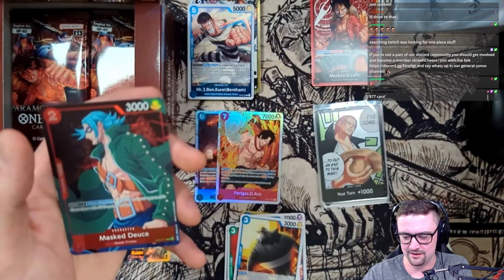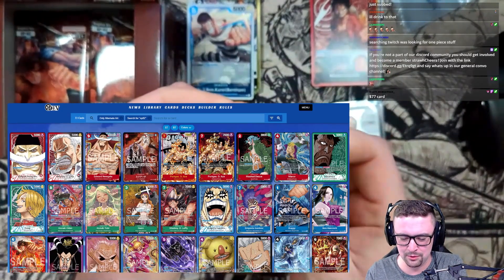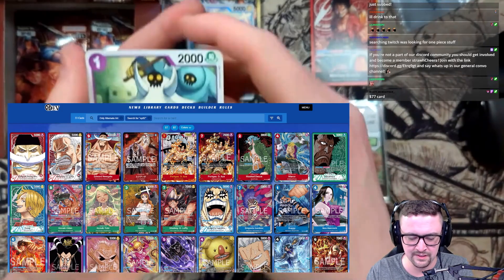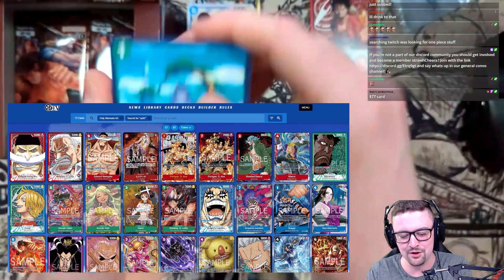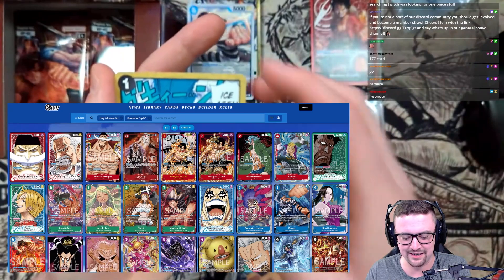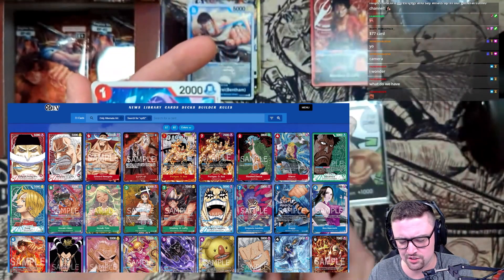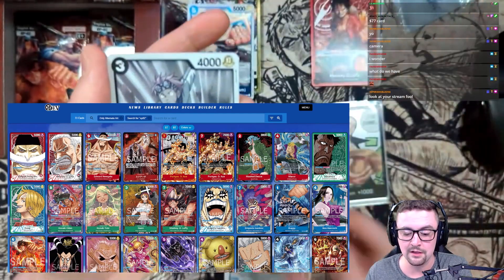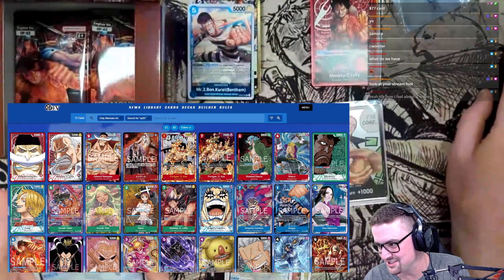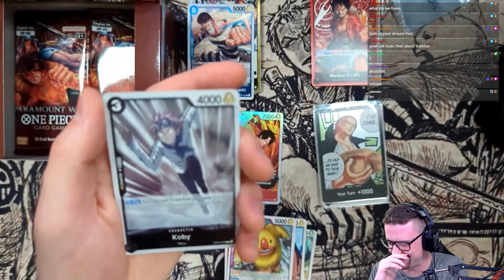Seventy-seven dollar card right now - that's interesting! Good pull on the alt art but there's gonna be one more in here, I'm guaranteeing it. You gotta bless the packs. Ice Age - I've been messing with this card on the sim, not sure how I feel about it but it's interesting. Look at your stream - oh shoot, I had it up! I forgot to take it down, I'm sorry, I'm sorry!